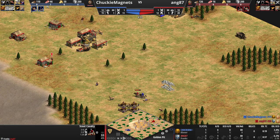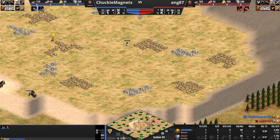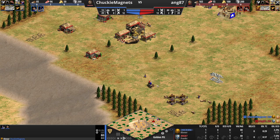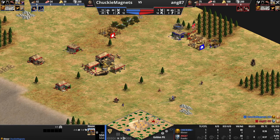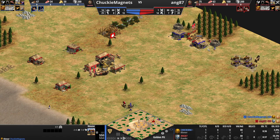Chunky Magnets is sending most of his villagers onto food, but I would not be surprised if additional villagers come forward to build a lumber camp in the front. Look at this trickle over here — the villagers are marching one by one. The crazy thing about a house wall is that you can with Khmer hop into the house, and this is where the first strategy comes in, and then hop out on the other side.